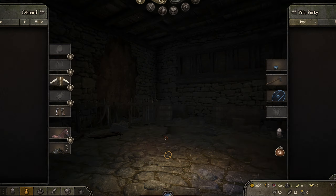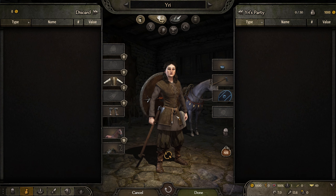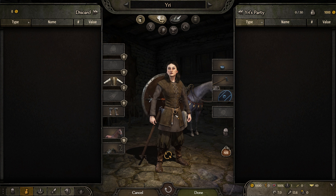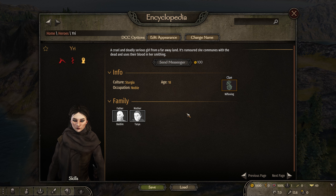We are playing as Uri, from a far-away northern land. She is kind of special — a cruel and deadly serious girl from a far-away land. This is going to be interesting in this playthrough because she communes with the dead and uses their blood in her smithing.